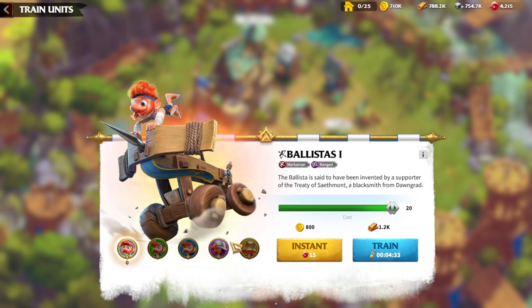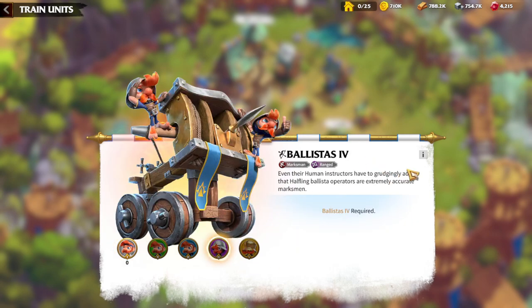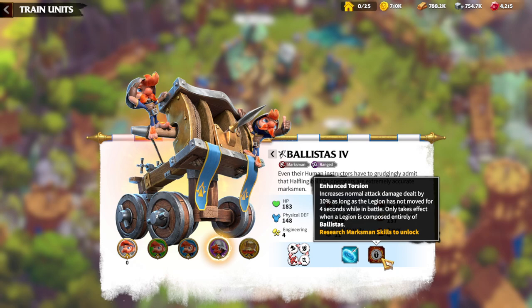The first Legion type we're going to speak about is of course marksman — Ballistas, that's how they are called for League of Order. The main skill for the Ballistas is Enhanced Torsion: increases normal attack damage dealt by 10% as long as the Legion has not moved for 4 seconds while in battle. Only takes effect when the whole Legion is Ballistas.